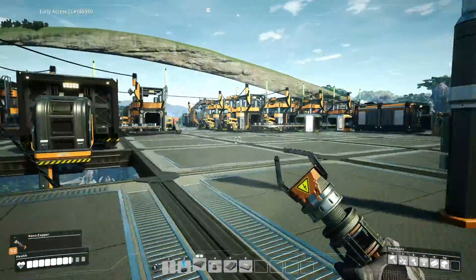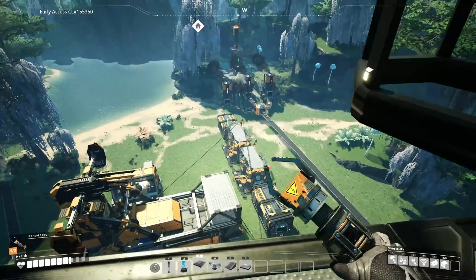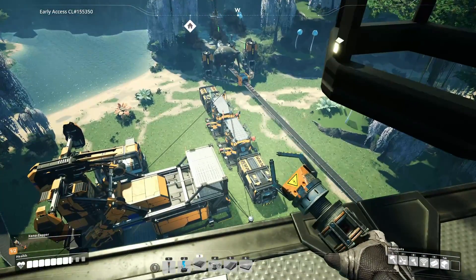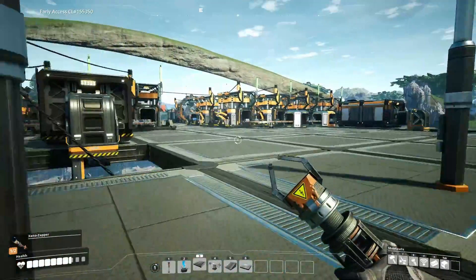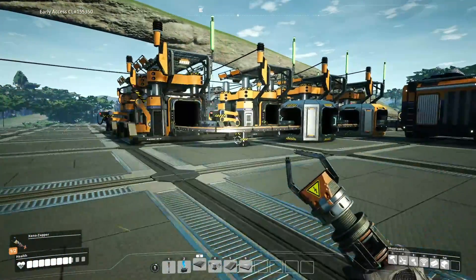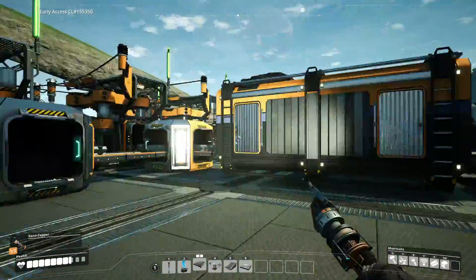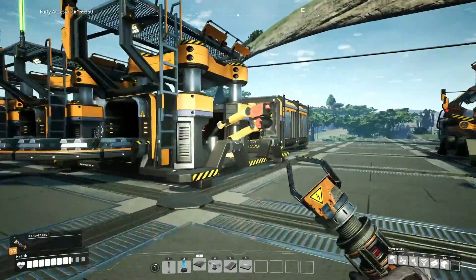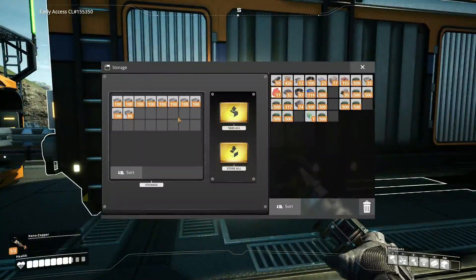That should get us enough biofuel for a while. Usually I make the biofuel first and then put it in to make solid biofuel — but that second constructor isn't running yet, so I'm a bit concerned. We might have to add another constructor or just manually make the biofuel and let it produce the solid biofuel, since that's a bit faster. On iron production, we're actually making more than needed — that means we can run additional systems off this.